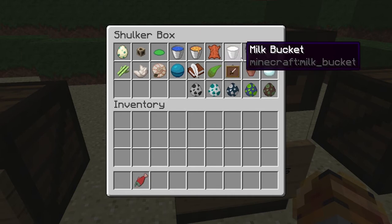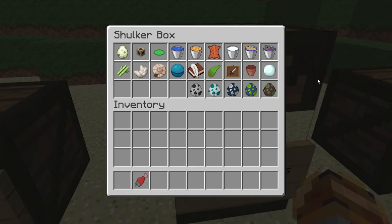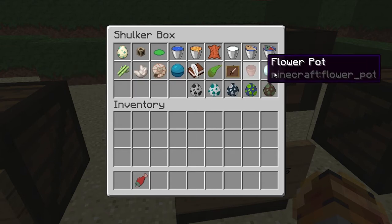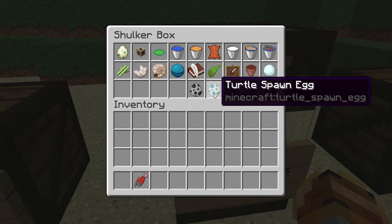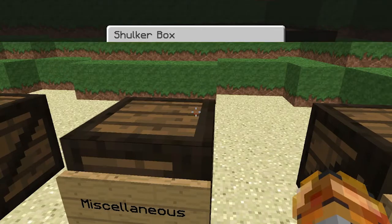Item frame: updated to look like the new. Flower pot: updated to look like the new. Snowball: bluish. I'm running out of breath, so I'm going to make a quick cut, take a break, and I will be right back.